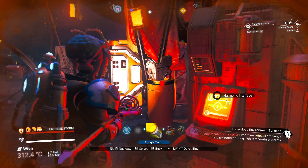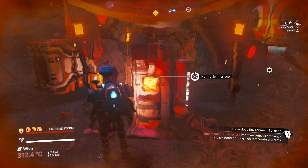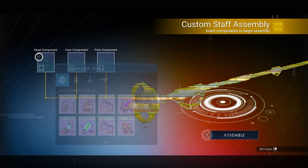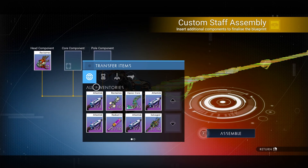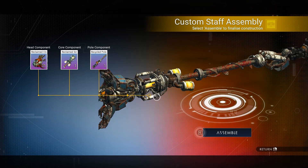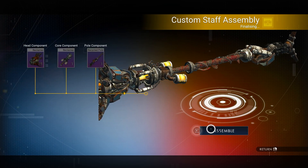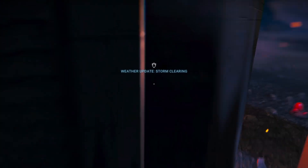The second one we are going to do — let me just change my multi-tool — we are going to use the reclaimed floor. So you want to go in again, select staff assembly, choose the reclaimed floor, and then you can choose whatever you want. I'm going to make it exactly as it should be with the reclaimed core as well as the recycled pole. Then say assemble and compare, and I'm going to exchange it once again.